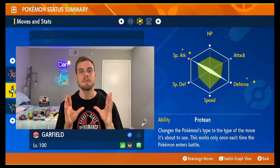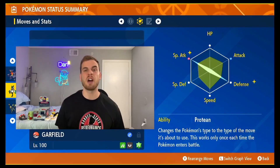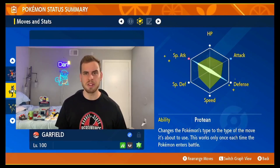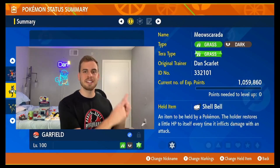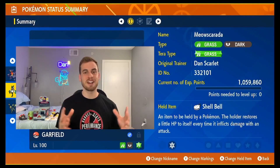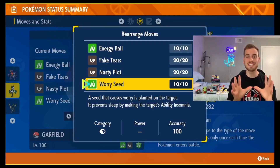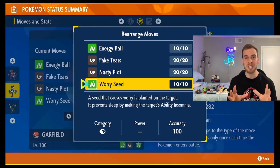We gave Meow Scarada max IVs except for Attack. We give our Meow Scarada the Protean ability — that way it can shed its Dark typing. The Protean ability changes the type of the user to the same type as the first move it uses. We gave Meow Scarada the Shell Bell so it can recover some HP when dealing damage. We gave Meow Scarada the Tera type Grass so it can deal some serious STAB damage with Energy Ball.